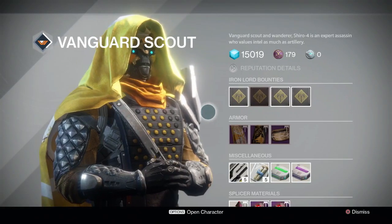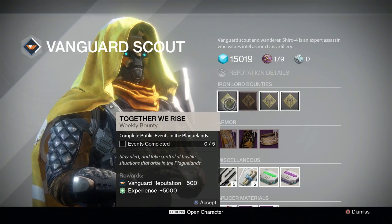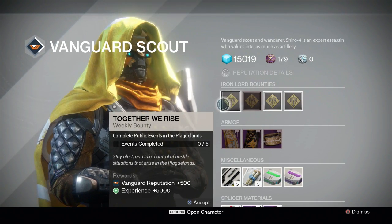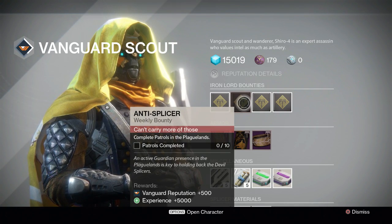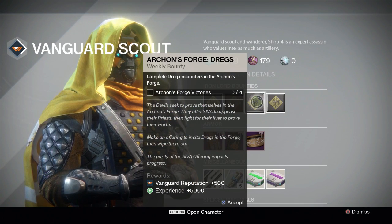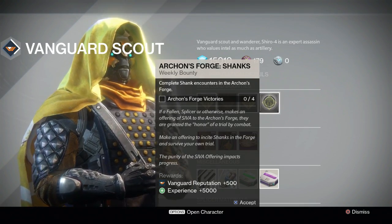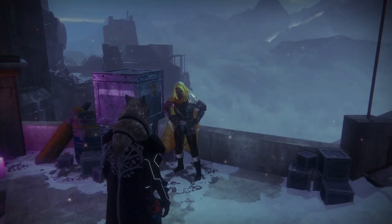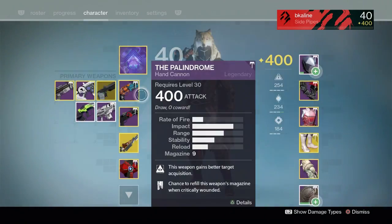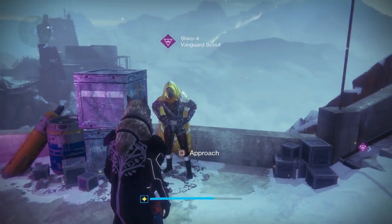Moving on to Shiro-4 in the Iron Temple, let's check out his bounties. He has: complete public events, so go into the Archon's Forge and complete five rounds; patrols in the Plaguelands from last week is still there; complete Dreg encounters in the Archon's Forge; and complete Shank encounters in the Archon's Forge. Complete these bounties if you're still looking for the Thorn quest — I luckily got that a couple weeks ago and was able to unlock it.